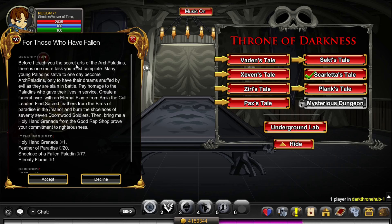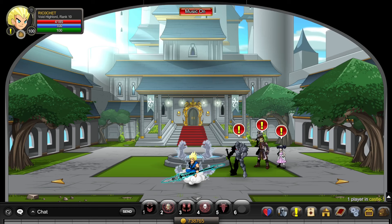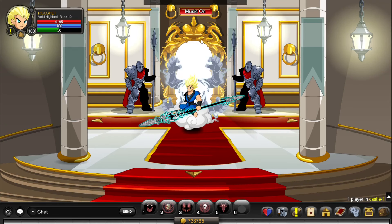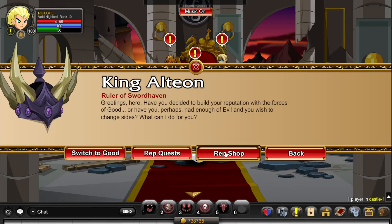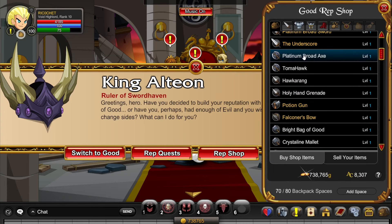Next, do the quest 'For Those Who Have Fallen.' First, get the Holy Hand Grenade — you need Rank 10 Good for this. Go to /join Castle, walk up to King Alteon, click on Good Reputation and Rep Shop, and buy the Holy Hand Grenade.